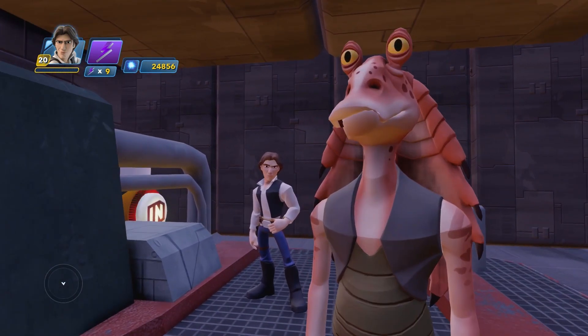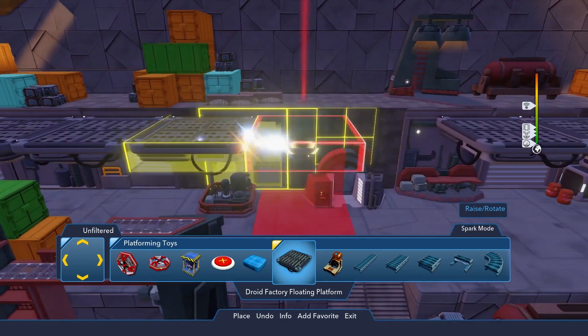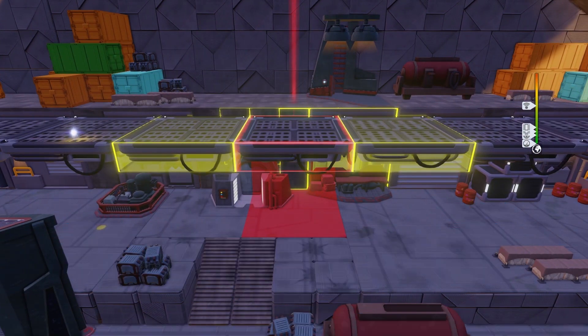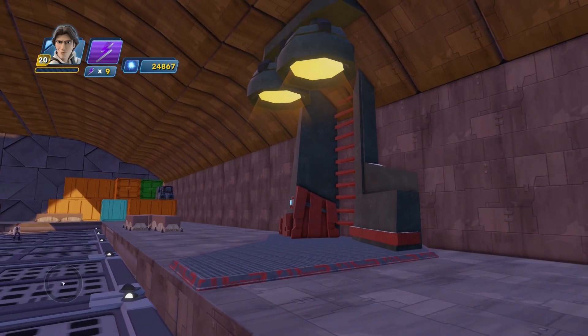The door will even slide open as you approach it. Oh, that's adorable! Does this mean it's a Jar Jar? I do have a bad feeling about those gems. Make a 2nd level walkway out of Droid Factory floating platforms from the platforming toys category, then cast a glow with lights from the Fantasy Terrain Corner 1 in the Kiln Engine Lighting style.